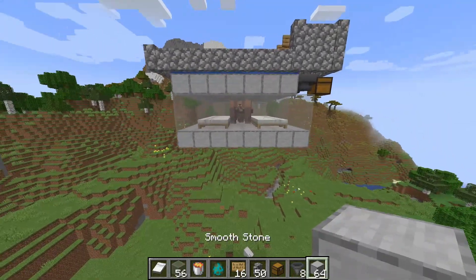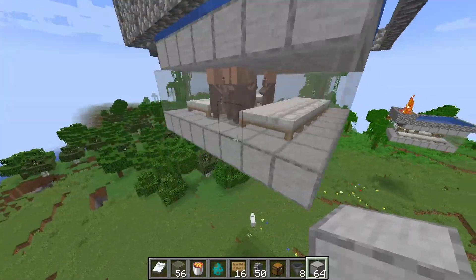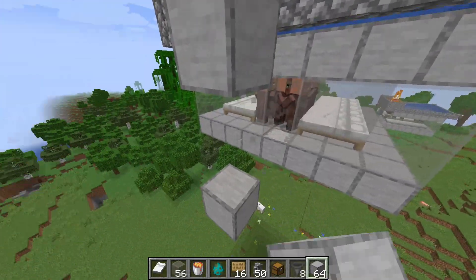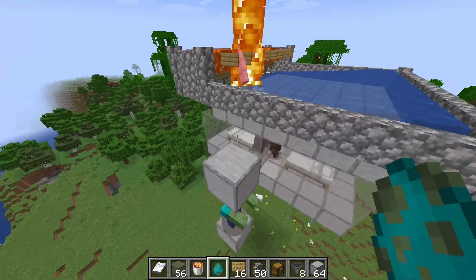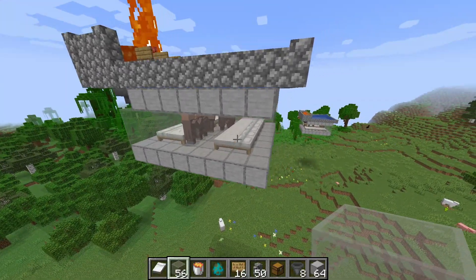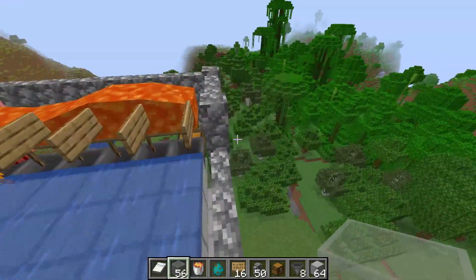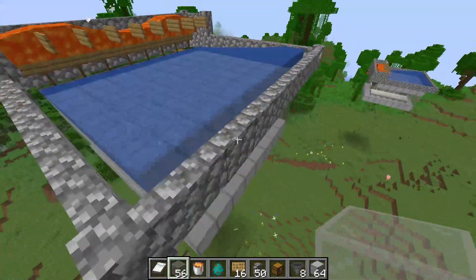There are two ways iron golems spawn naturally into the world beyond natural generation. The first is panicking — basically where you use a zombie or similar mob to spawn in an iron golem. As you can see, once I place the zombie, the villagers start panicking and an iron golem spawns almost immediately. However, that mechanic means you have to capture a zombie, and those farms, while capable of very high rates, are usually a little more complex.